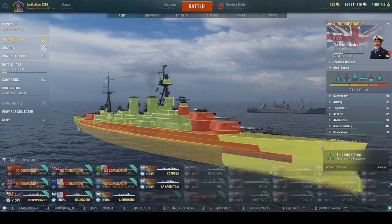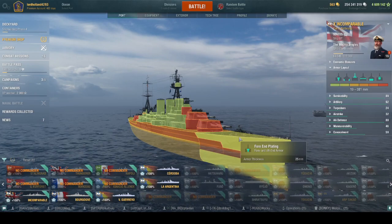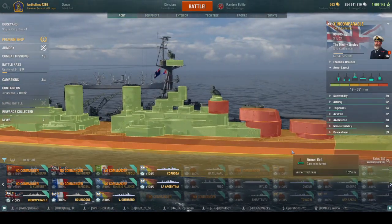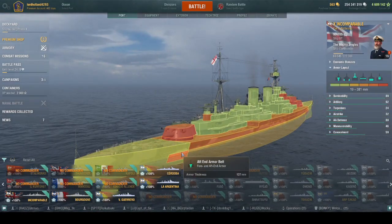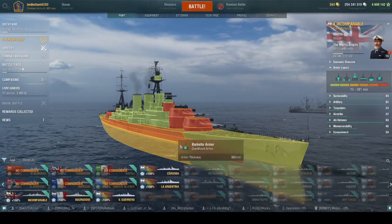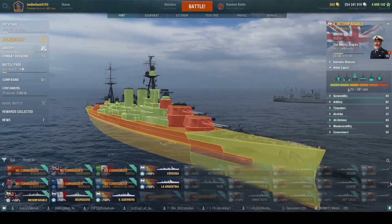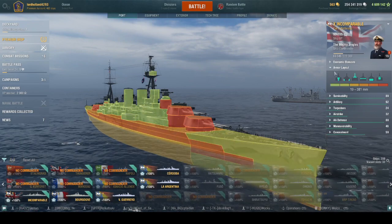Armor-wise it gets a 25 millimeter bow, which is tier 7 level, on both bow and stern. But the side armor plating is 102/127/102 and the belt armor runs from 102 to 155 millimeters along basically the whole ship, plus 127mm aft plating. She can bounce 406 millimeter shells on that belt armor, as you'll see in the replay. It may look squishy but it has really decent armor if you know how to angle and tank — that's the key to this ship.